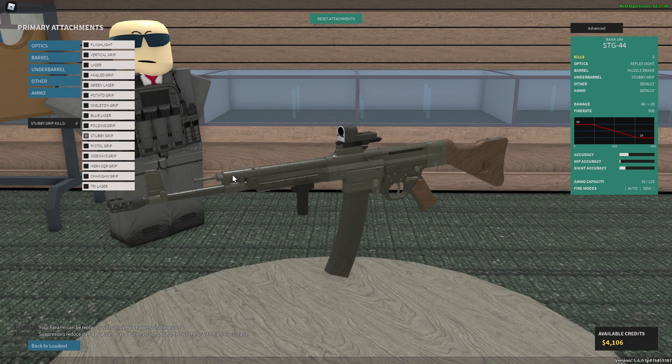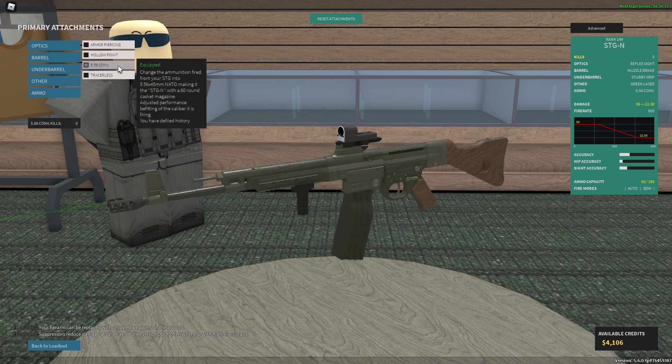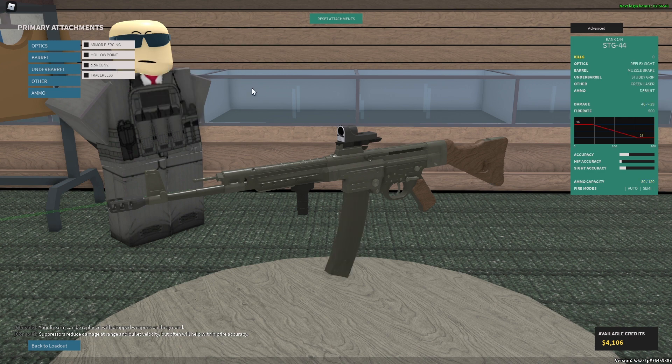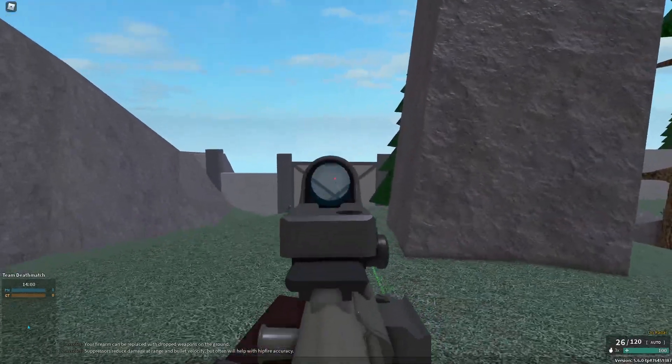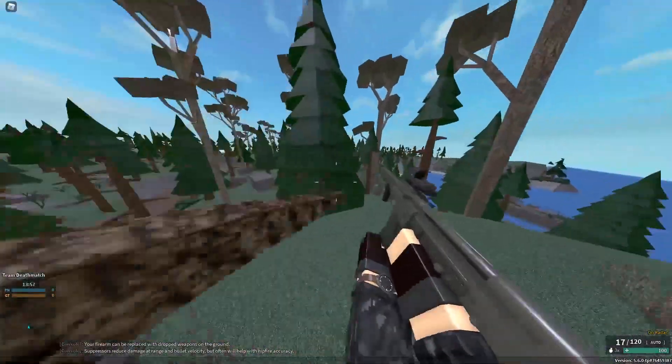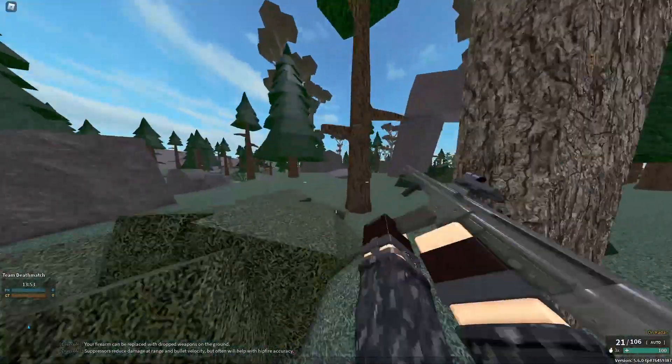For other attachments, I'd go with Green Laser. For ammo, I haven't really tried the 5.56 conversion, but give it a try. I kind of like the four-shot kill at long range, so I might stick with default ammo and see how that does. The recoil is not too bad, but I haven't checked the 5.56 recoil pattern yet.